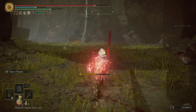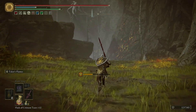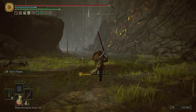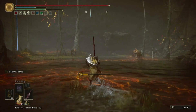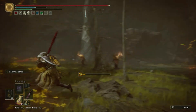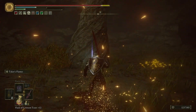Just keep heading north until you start to see the big root up there and the hornset enemies just hanging out guarding stuff. We're just going to run past them — not even going to worry about fighting them — and we're going to quickly pick up the shadow tree fragment.